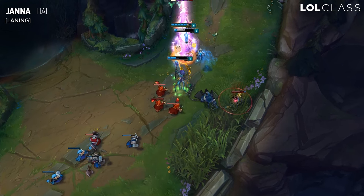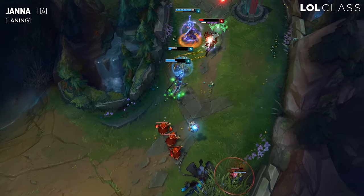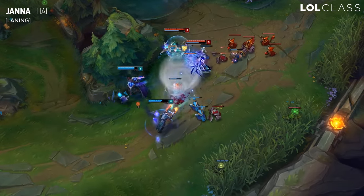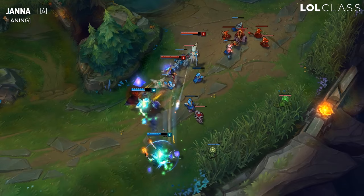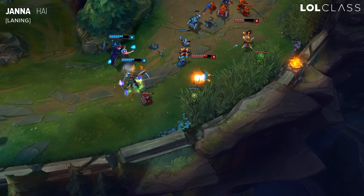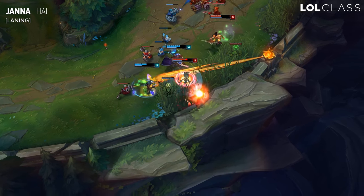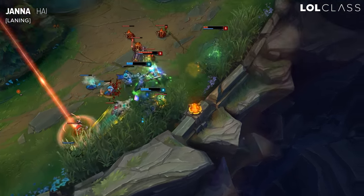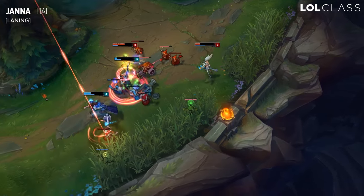Play safe, get wards up, and just slowly win the lane. Keep in mind with Janna, you really shouldn't be asking your jungler for ganks. You have very bad engage unless you have like a Jinx or some kind of CC from your ADC. You basically want to ward up and press the advantage on your own and allow your jungler to go elsewhere. It's hard for junglers to gank you since you have a tornado knockup, and it's hard for you to kill them because you don't have that much CC to engage.